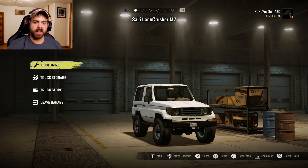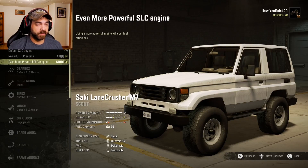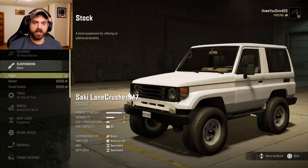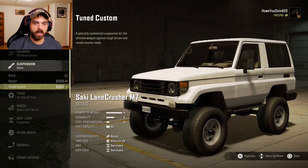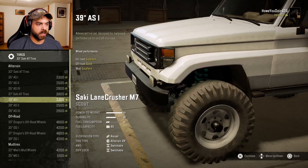He's also got an add-on pack with this so I got that installed too, we'll take a look at that as well. For engines you have the default, the powerful, and the even more powerful. Your gearbox you got the default, the highway, and the off-road - we'll do the off-road. Suspension you got stock, raised, and tuned custom - we'll go with raised, give it just a little extra ground clearance.